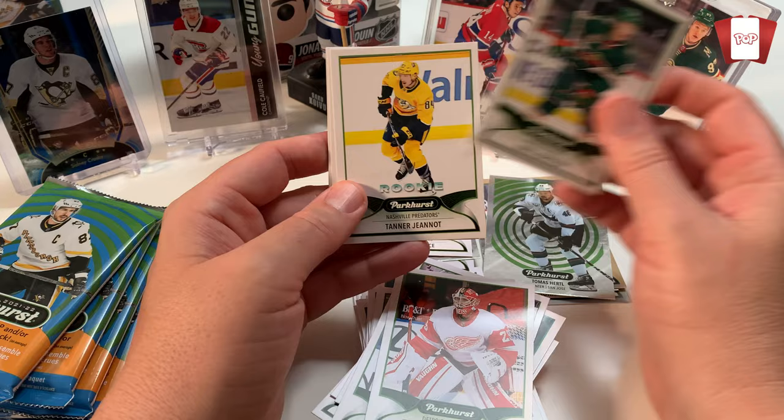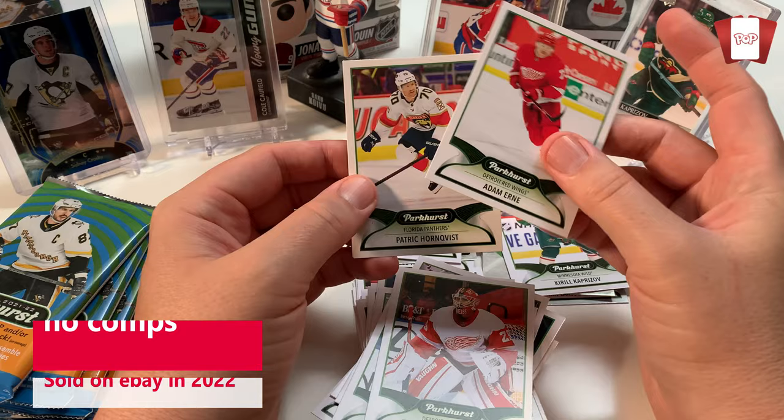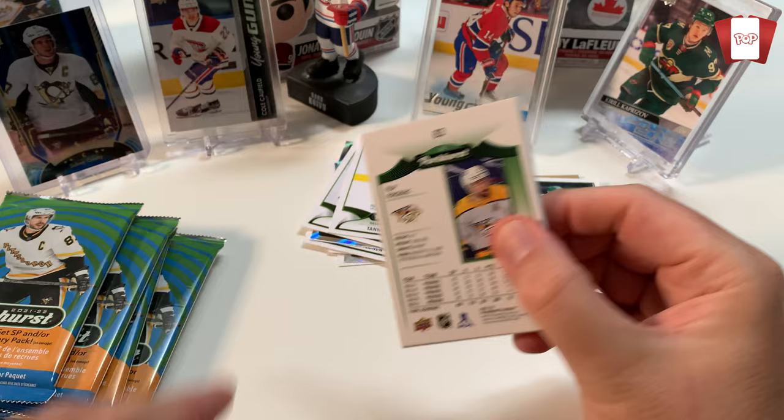Kirill Kaprizov - I'm going to keep all of his cards. I just think he's fantastic. Of course I'm going to get another Nashville Predators - are they the only ones with rookies there? Tanner Jeannot - a really good one to get actually. Loving this card. Adam Erne. Patrick Hornqvist. Andrew Peeke. And Erik Karlsson. So we're halfway through - getting really no major dupes yet. I guess if you're a Nashville Predator fan, you'd wish you would have got this blaster.